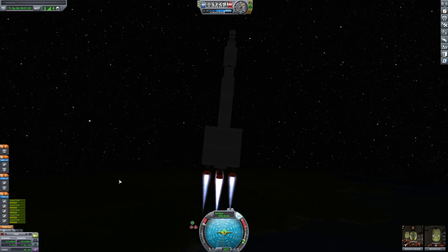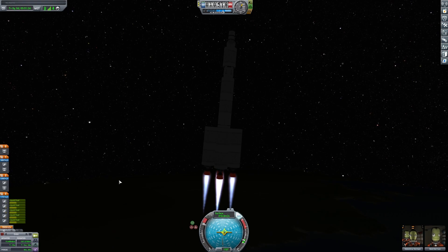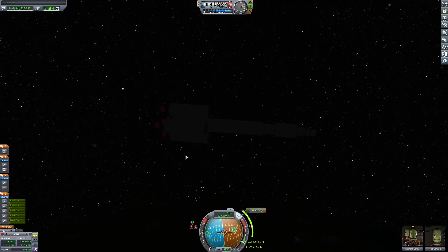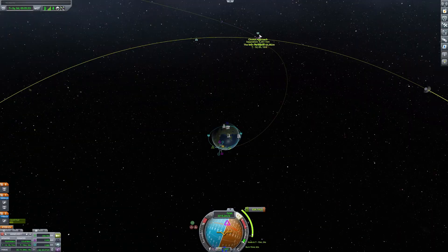Things were actually going pretty smooth — the rocket wobbled a little bit which scared me, but for the most part it stayed on track. Now I had to position myself in orbit; I was starting to get used to it, so I had no problems here. Once I was in orbit, all I had to do was align myself with the moon.